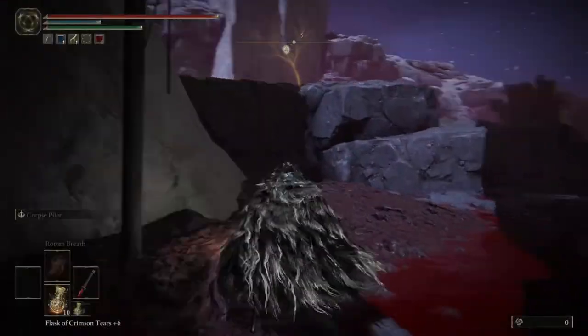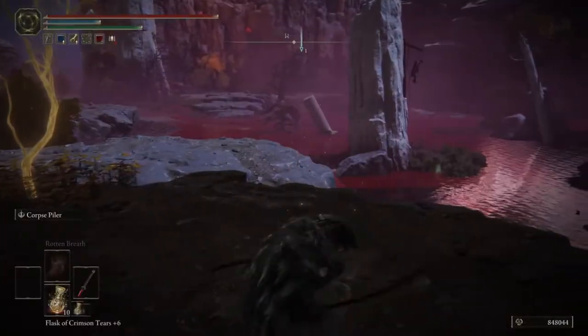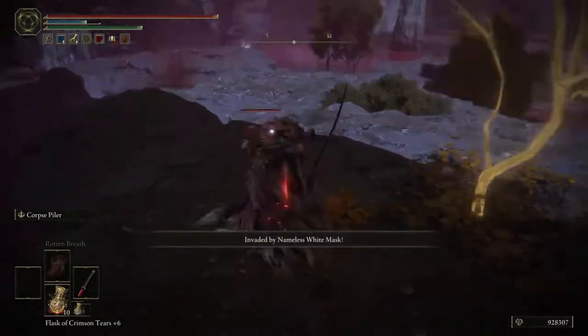What you want to do is basically just sneak past and get all the way up. There'll be two foxes, potentially three, but I think there's two. You want to take them out quickly and then the next invader will appear.